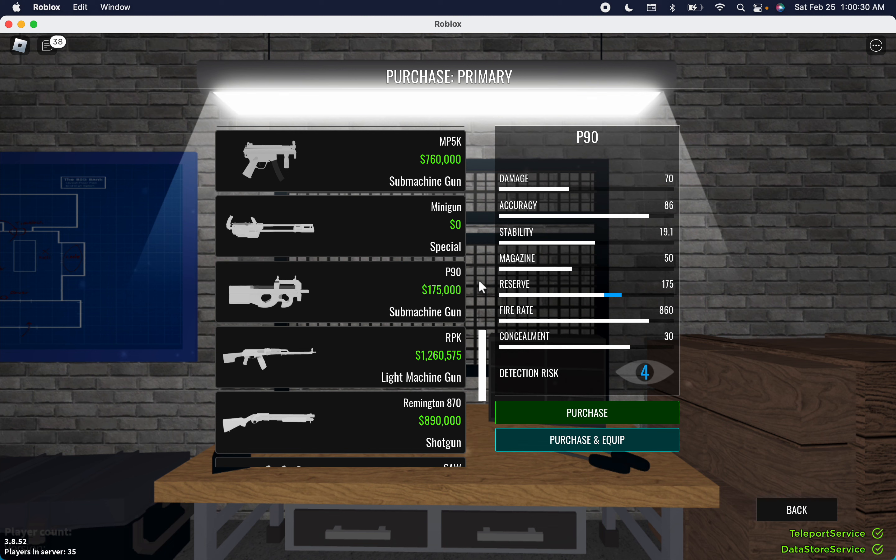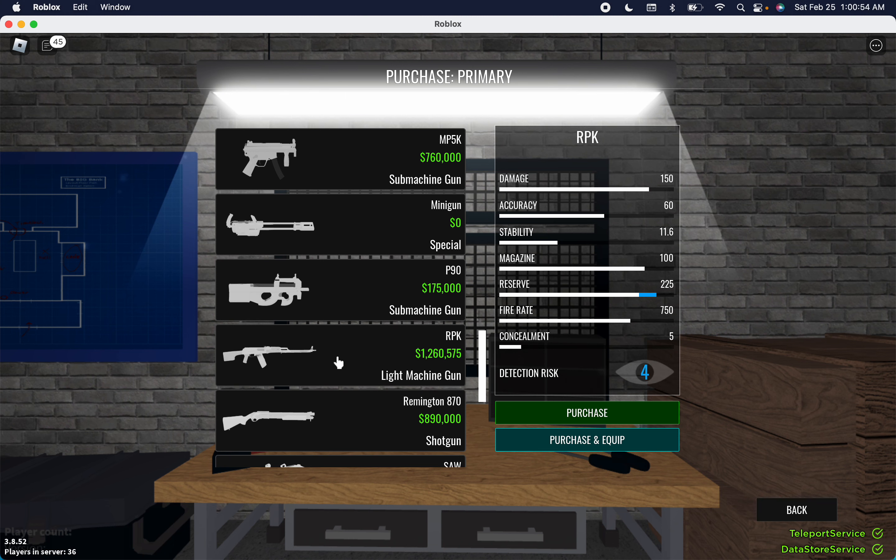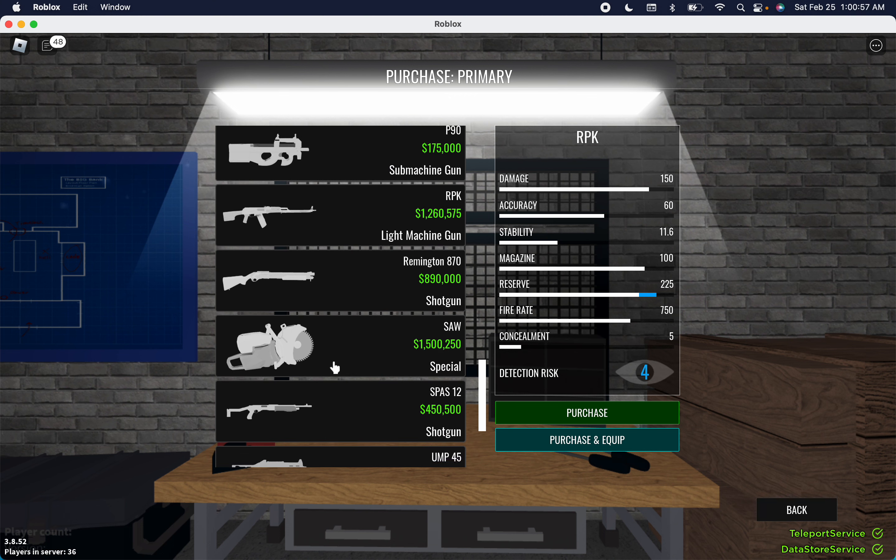The P90 — good damage, very good concealment, and it has insane magazine size and fire rate, as well as a good amount of reserve. You won't necessarily have to reload for a while. Really good choice for loud even — it just depends, but it's a good choice for loud if you need it. The RPK — not good for stealth at all, but this thing is a beast in loud. It does quite a lot of damage, has a good fire rate, and has a lot of reserve ammo. Overall good choice.